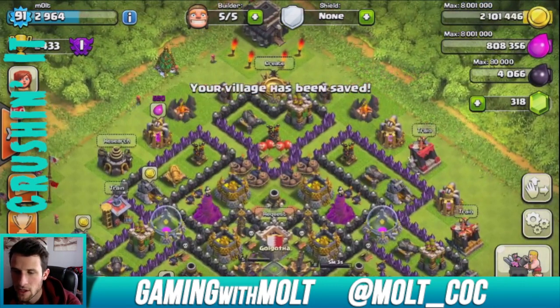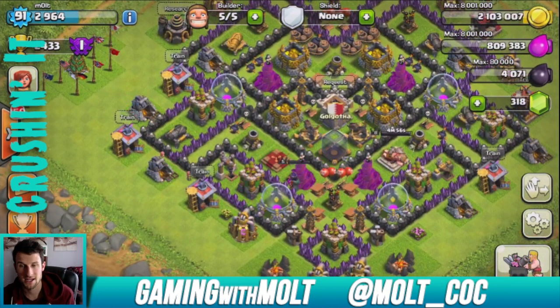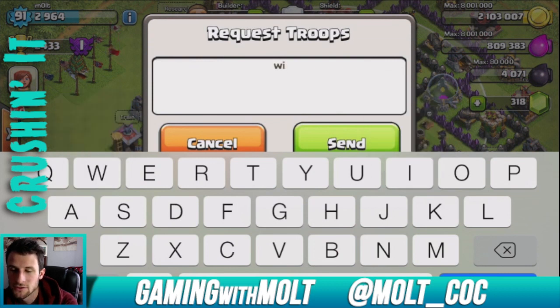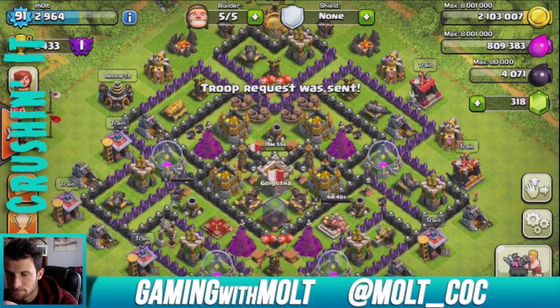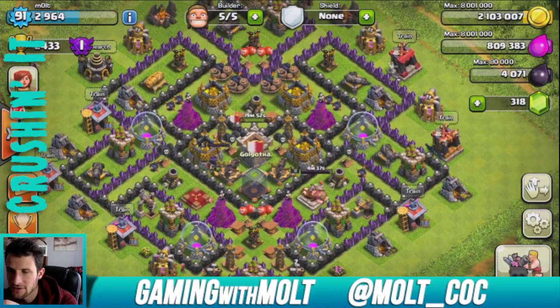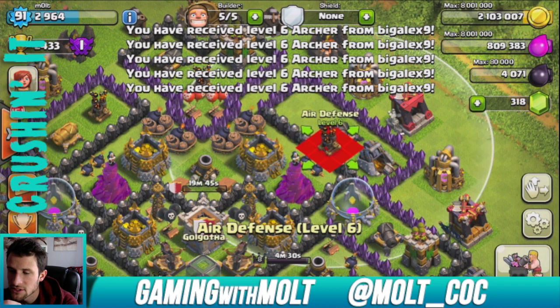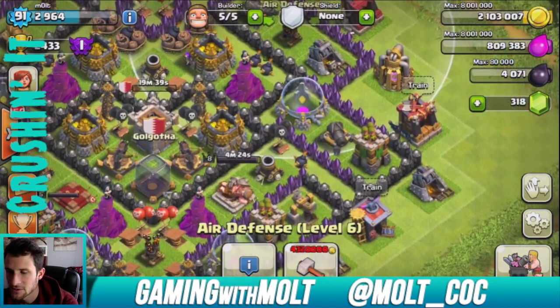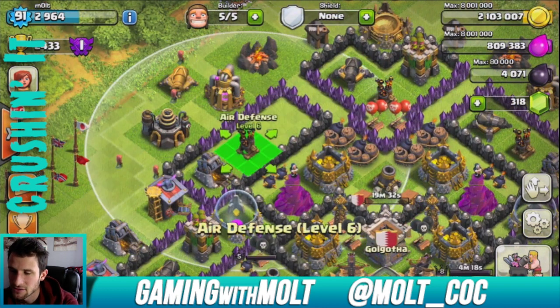I know some of you guys are going to be upset that I'm not on a pushing base anymore, but a lot of you guys are going to be happy that we're doing a farming base because a lot of you guys farm. Let's go ahead and request — let's do wizards and archers. Done. I think this base is going to work really really well. I do have two air defenses that are pretty well protected — actually let me scoot this air defense over some so that it helps protect a little bit more and gives us a little bit more spread for air troop protection.